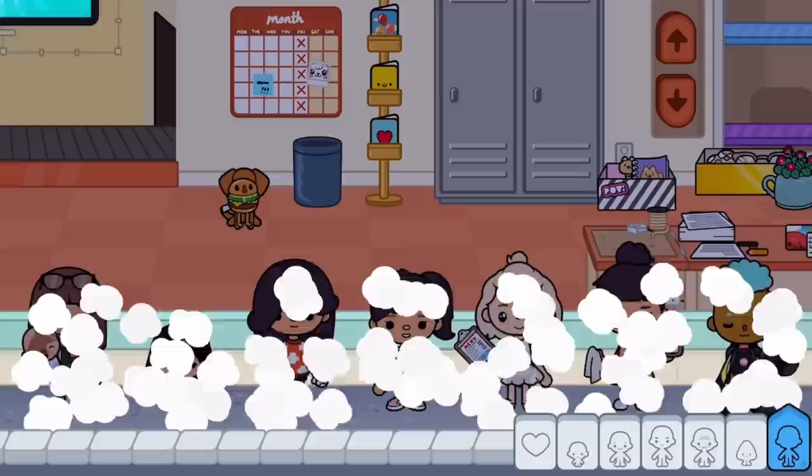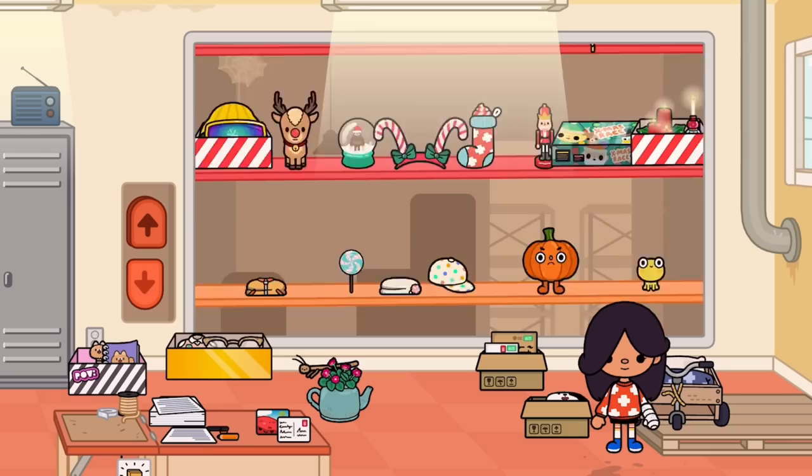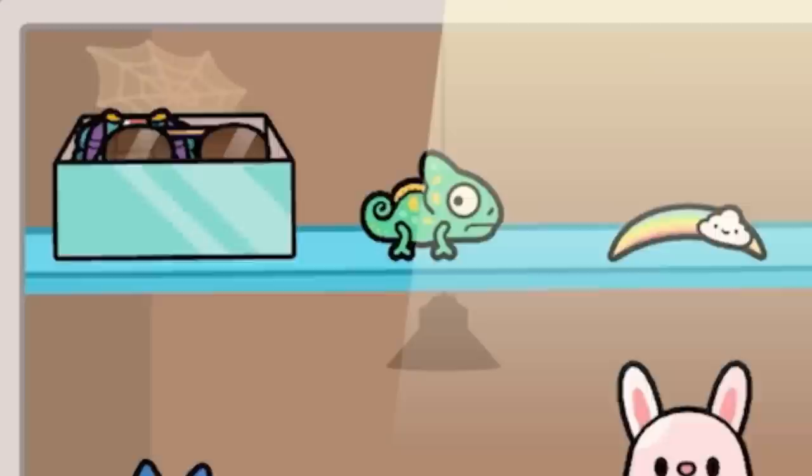The next hack is actually in the post office. You want to go to the shelves. I literally love the post office because you can find anything you want in there, and it's literally so cool and unbelievable that it's actually free. You're just going to scroll until we find what we're looking for, which is actually this little green chameleon, which is so cute and adorable.